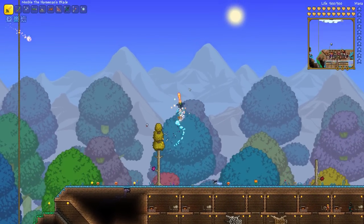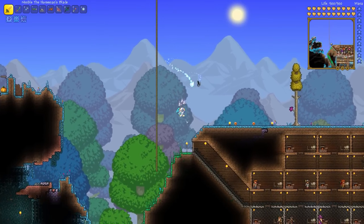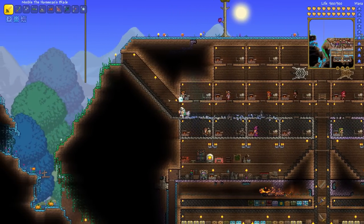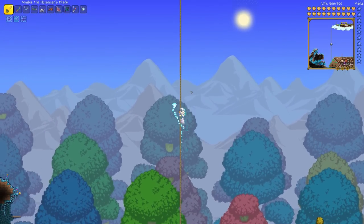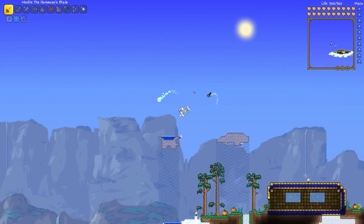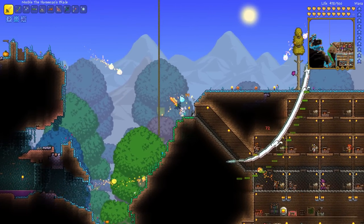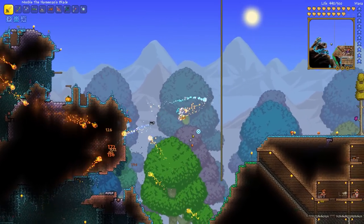Hey, what is up guys? Trex here. Welcome back to another episode of Terraria 1.2. We are back in the 1.2 let's play world and we are so close to beating the game. We have one event left. Last episode we got two naughty presents so that we can fight the frost moon, and the frost moon is of course the last event we have before we're done with everything in Terraria 1.2. We have a deadline — June 30th, the release date of Terraria 1.3, the long-awaited update.